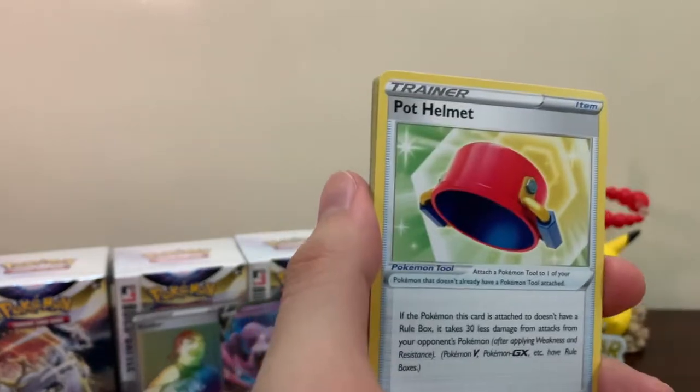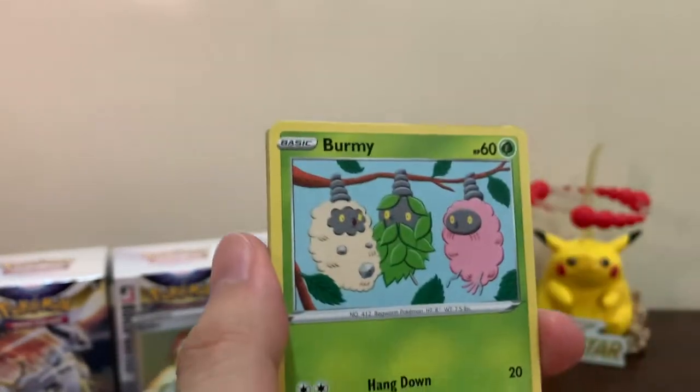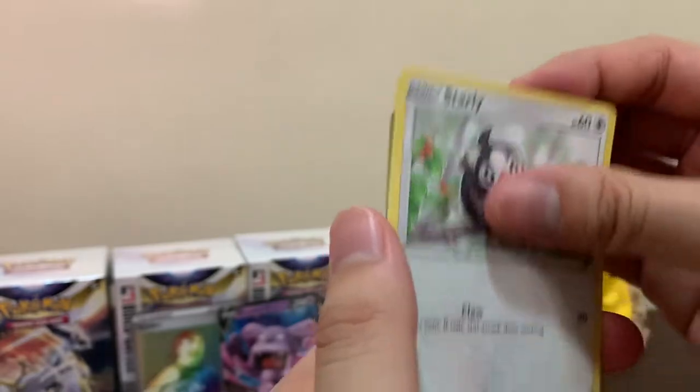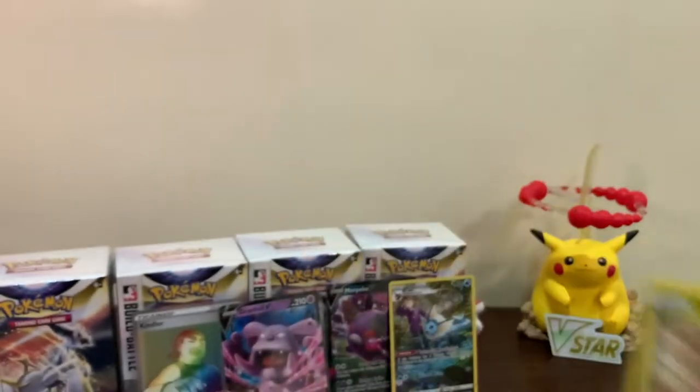We got Fighting energy, Pot Helmet, Exeggutor, Fraxure, Inkay, Burmy, Cherubi, Riolu, Starly, Castform reverse, and just a Druddigon. Man, these Build and Battle pull rates are horrendous.